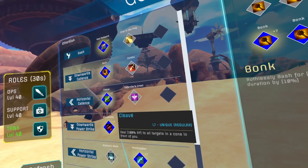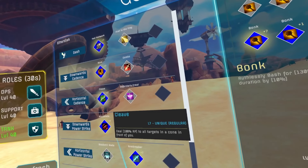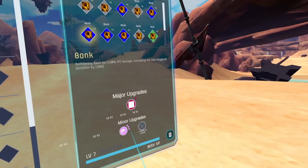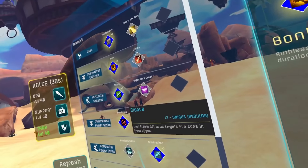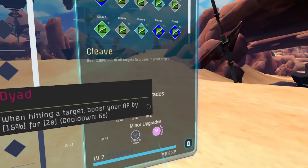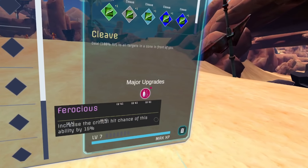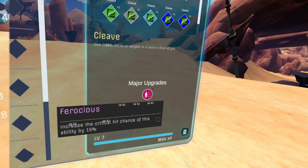The major upgrade you're looking for on Cleave is Firebrand, since we can apply the DoT on each target hit. Otherwise, Dyad for a 15% AP boost for 2 seconds is an excellent choice. For the minor, I would take Power Scaling or Crit Chance for extra damage.